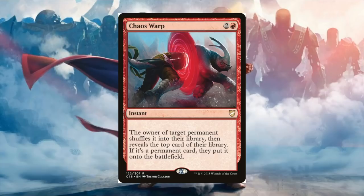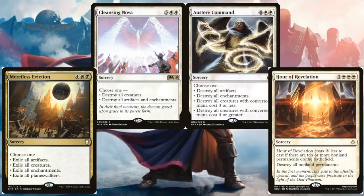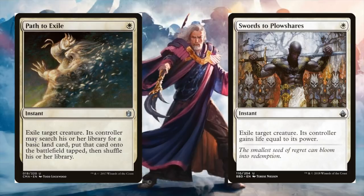Let's take a look at white. White board wipes are great — Merciless Eviction is black and white, but the problem is they're all slow. Urza can be a fast deck and the game could be over before turn six. Hour of Revelation gets better if opponents are slamming a bunch of free cost artifacts — you should reach 10 non-land permanents quickly and cast it for triple white, which is really cool. But if we're running these, we need to supplement with other things that can bridge the gap until we have enough mana to cast them.